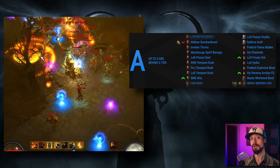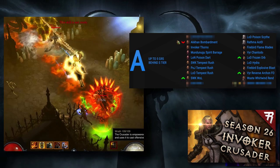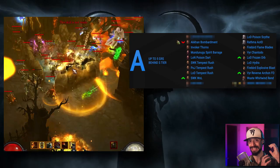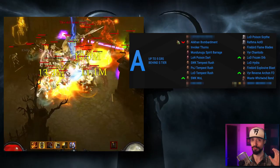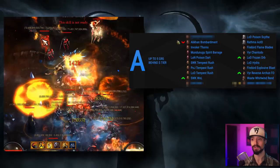The other Crusader build in A tier affected by the Norvald nerf is the Invoker Thorns build. However, the Invoker set was buffed to make up for that nerf — the buff transforms it from a single-target build into one that can deal some area damage. We have a video guide on the updated Invoker build. For Demon Hunters, we actually have no A tier builds at all. The gulf in power between the best Demon Hunter build and the next best is huge for Greater Rift Pushing. The Demon Hunter is arguably the best class at speedrunning, but quite limited when it comes to excellent GR pushing builds.